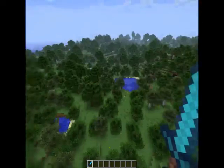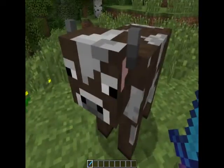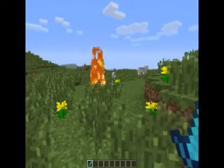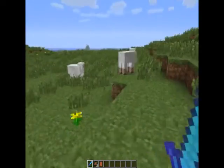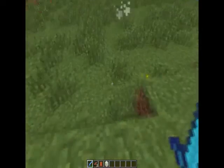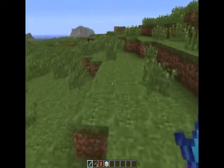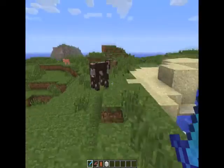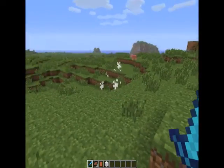Let me go get some helpless victims to help us demonstrate. This poor little helpless cow will help us. Oh damn, that is nice. It knocks it back, hits it for more damage, and catches them on fire. Creepers, look out.